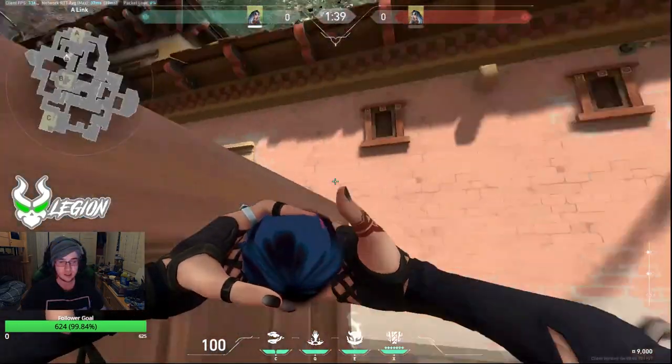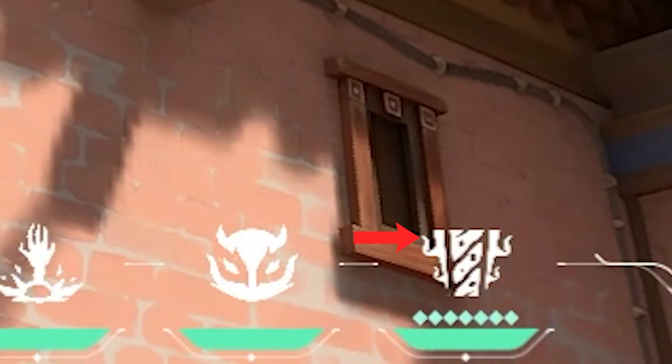For retake on A site, we'll use the same god dart that we used on attack. Line up the corner of your ult with the corner of this window. Throw normally.